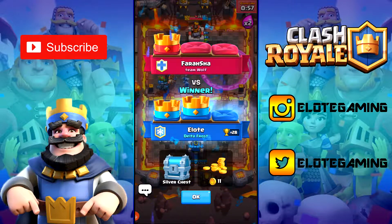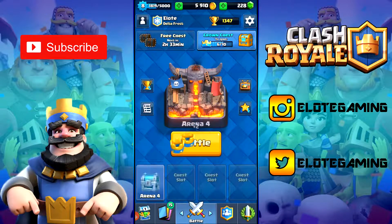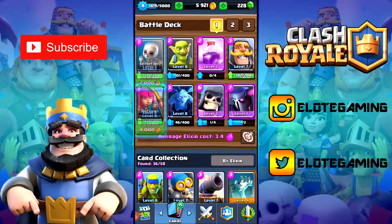We got a silver chest, 11 gold, and 28 trophies. One cool thing about the new update — they updated the winning screen with confetti coming down and new HD-style crowns landing on cushions, which is pretty cool. We got two crowns towards our crown chest. We're almost at 6,000 coins. That was a pretty cool match — let's do another one.